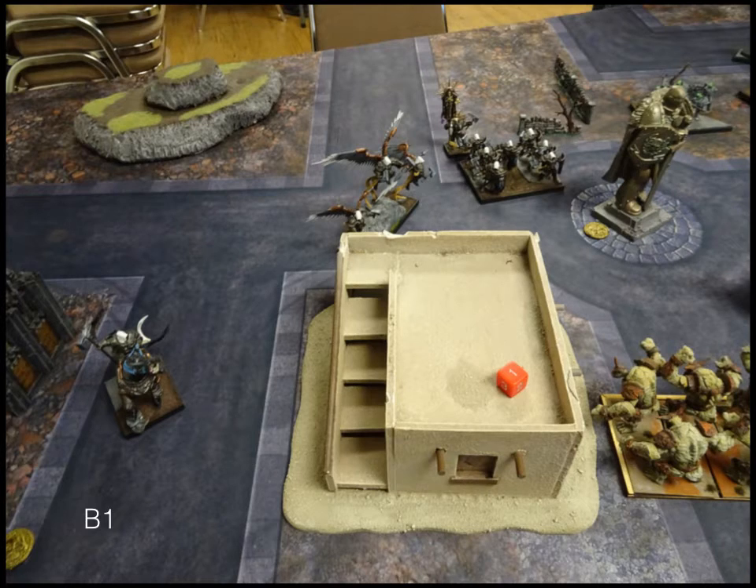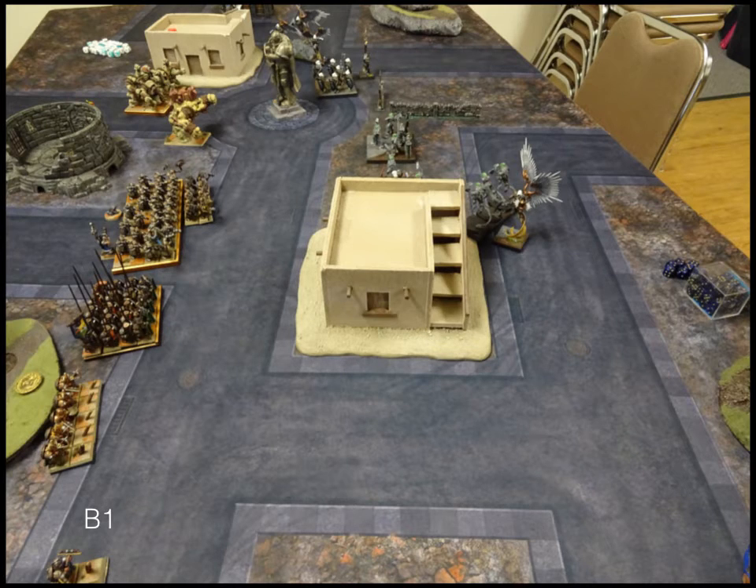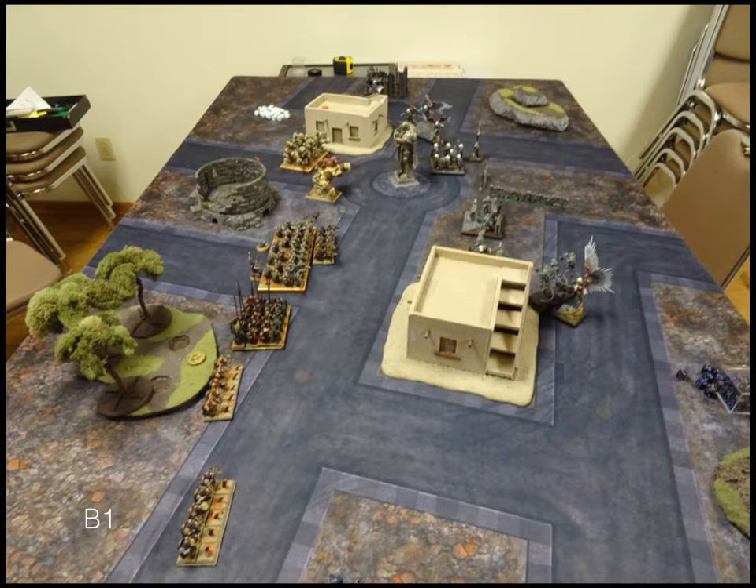Basilean turn one — he moves up some, coming around the building. There's a token down there that ends up just being ignored by everybody because it's so far away. Everyone is flying up and positioning. The guy with the Boomstick took a shot. That's what it looks like at the end of turn one, everyone sitting in position.